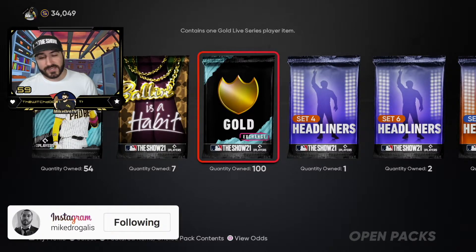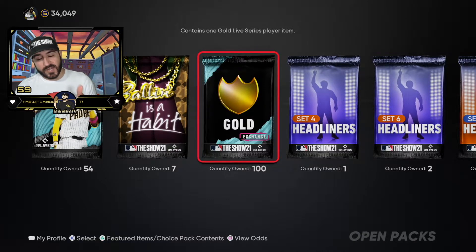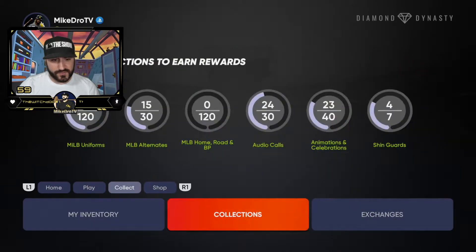We have 100 gold exchange packs and it costs a lot less than you think. Gold cards, if you quick sell them, get you at least 1,000 stubs — some are worth two, three, four, five thousand stubs. Live series cards aren't as expensive this late in the year, and that's affected the price of other cards in the marketplace too. I use silvers exclusively for the gold exchange — I go straight from silver to gold. It's very easy to spend less than 1,000 stubs to get into the exchange, meaning guaranteed profit.